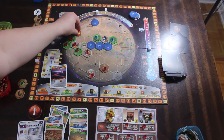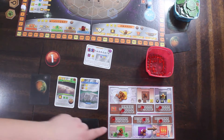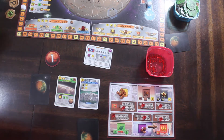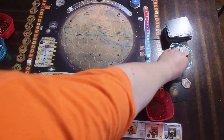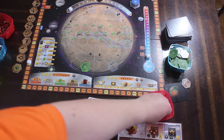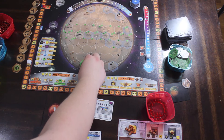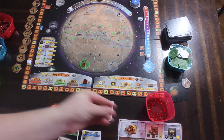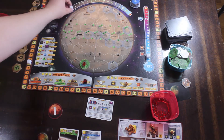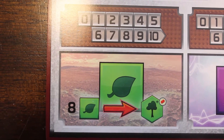The second kind of action is to use plants to place a greenery tile. Simply take 8 plant resources from your plant resource pool and give them to the bank, then place a greenery tile onto the board following all the same rules for placing greenery tiles. If the oxygen is not maxed out, you raise the oxygen level by 1 and gain a terraform rating. This way you can generate greenery not with mega credits, but with a different kind of resource. The 8 plants requirement is illustrated on the player mat for your convenience.